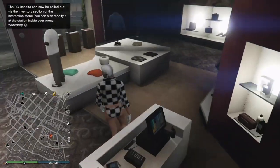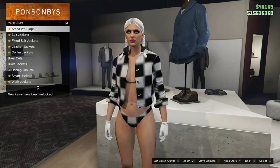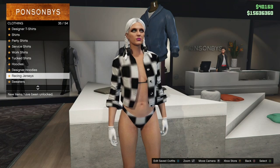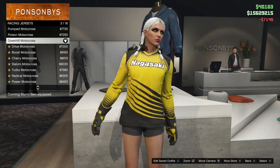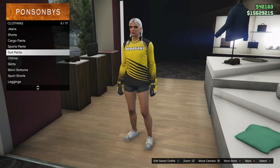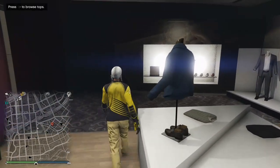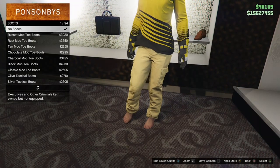Now go to the top section, go to Racing Jerseys, and purchase the Downhill Motocross Racing Jersey. After that go to the pants section, go to Cargo Pants, and buy the Sand Cargo. Then go to the shoe section, go to Boots, and purchase the Chocolate Tech Boots.